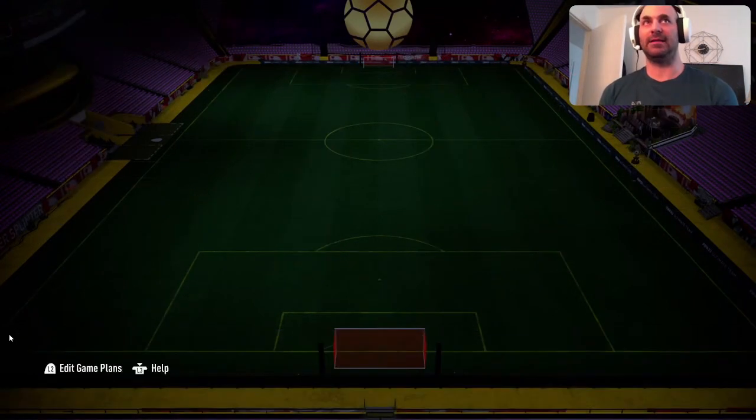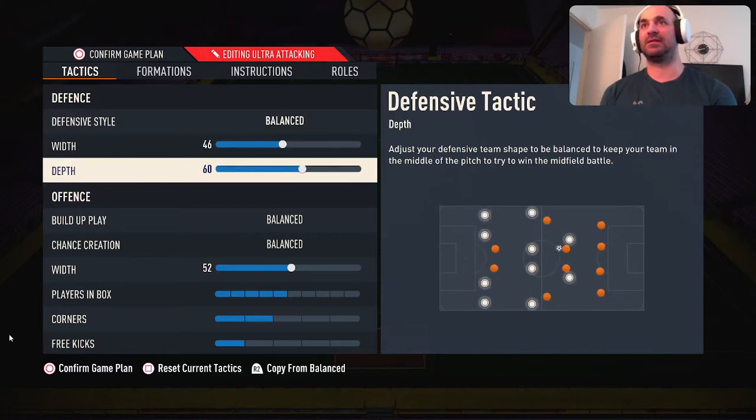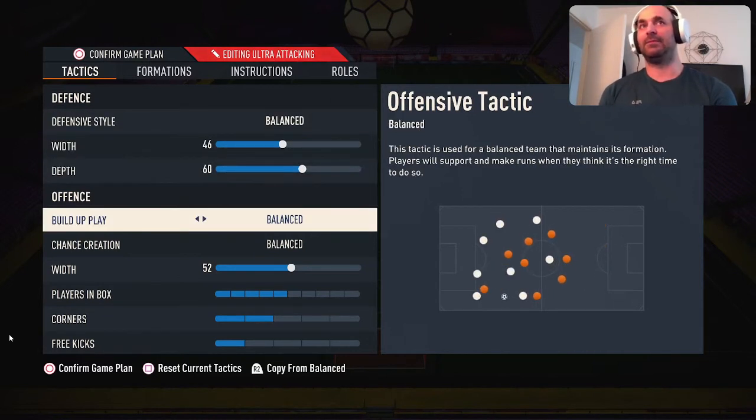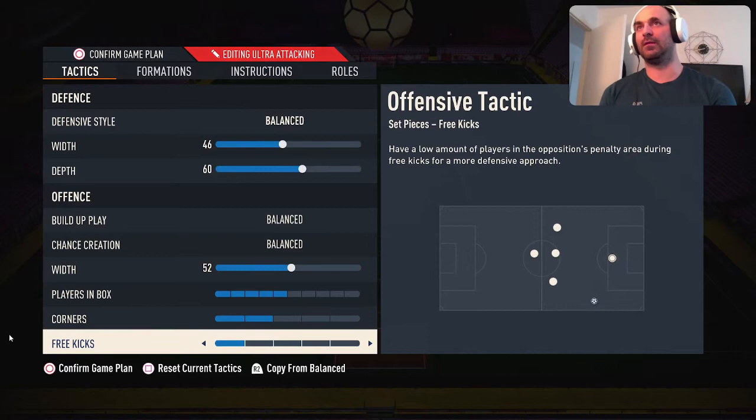For the 4222, a lot of people say it's the top formation right now. Personally, the way I play it is everything on balance. If I'm having issues — like I'm behind by two goals — that's when I go back into my tactics and switch a few things, for example putting pressure on every touch or constant pressure, and chance creation to four runs. But this is how I play 90% of my games: defensive style balance, width 46, depth 60.